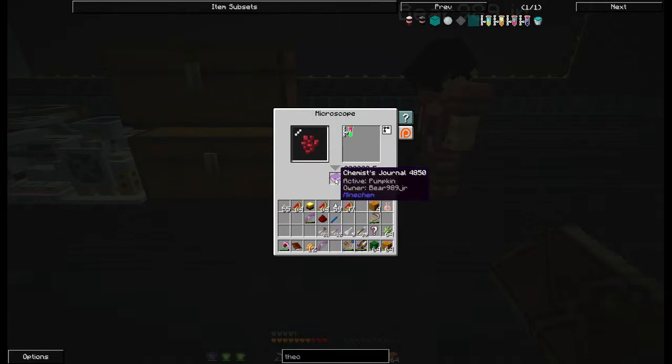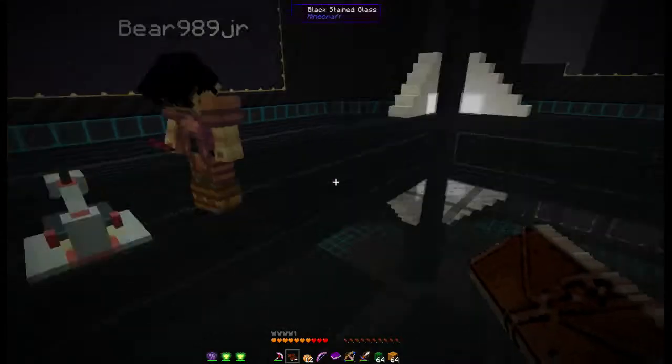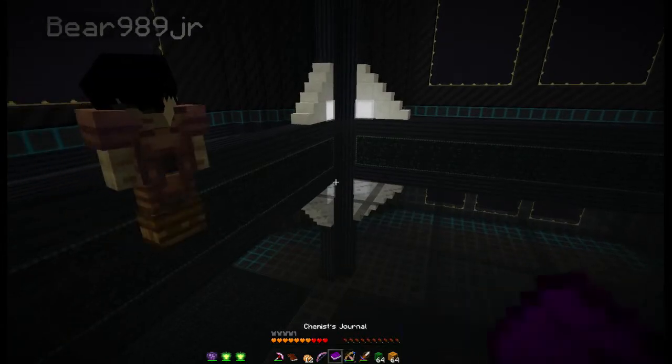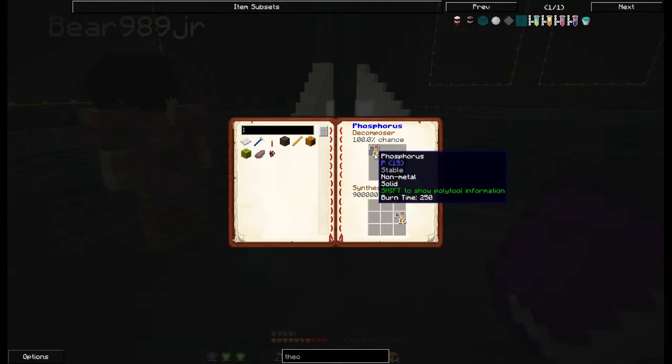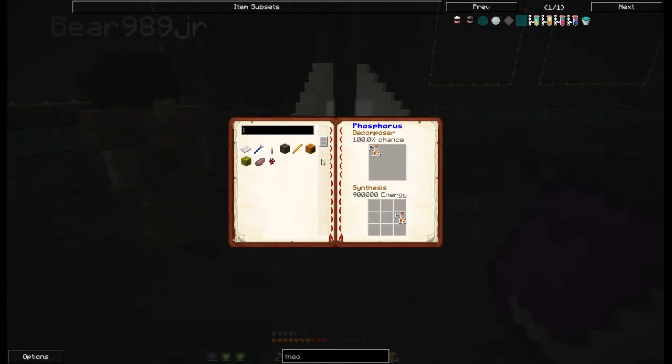And if you take the journal and open it up, you'll see all the items that have been checked. It'll tell you what each one makes. Now if you hit that phosphorus one, as you can see, that will get us phosphorus. Makes sense.